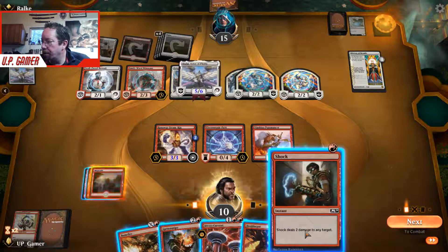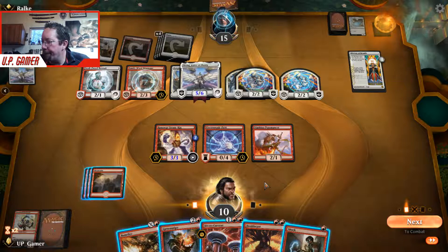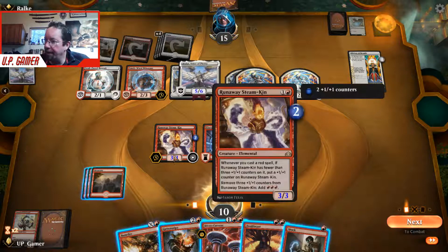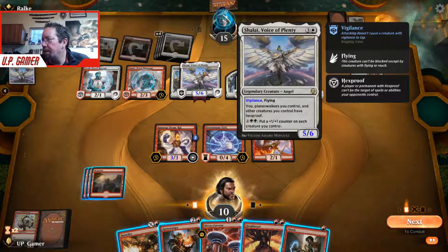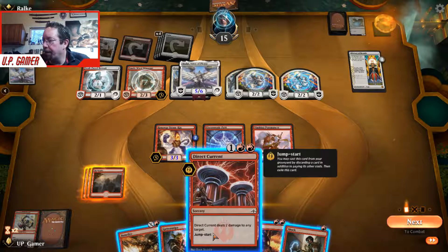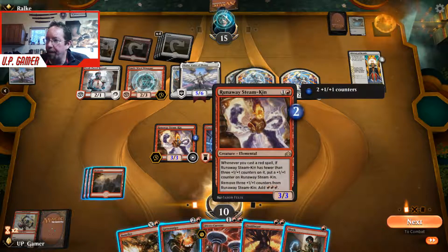So we can do — that costs 2, that'll get the Steam-Kin to 4/4. We Shock Shalai, Doublecast does 2 more — that's 4. And then we can Direct Current with the 3 mana we get back from Steam-Kin.